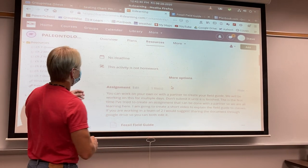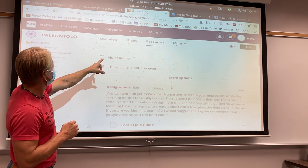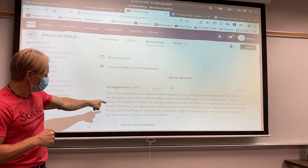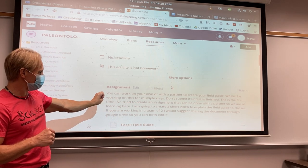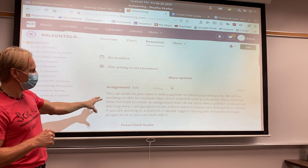I'm going to explain this so the folks at home can hear it too. If you get into this learning, you will find the Fossil Field Guide activity. We're going to work on it multiple days, so don't submit it yet. You can work with a partner if you like. I don't know how that works yet, so try to figure it out — maybe you share it over Google Drive. But don't submit it to me until we're all done. It's going to be many days to work on this.